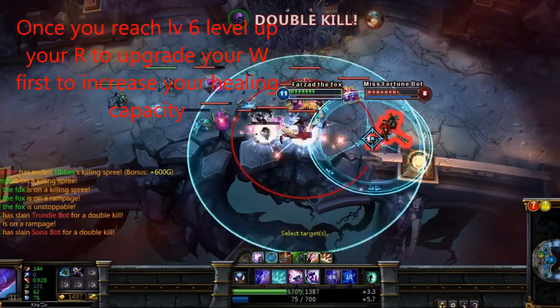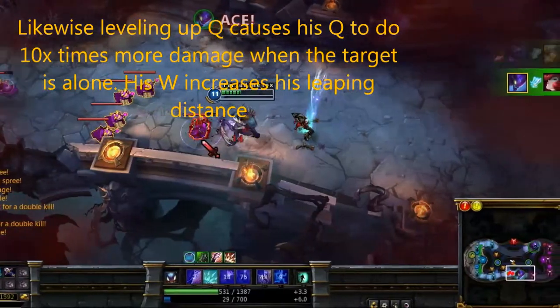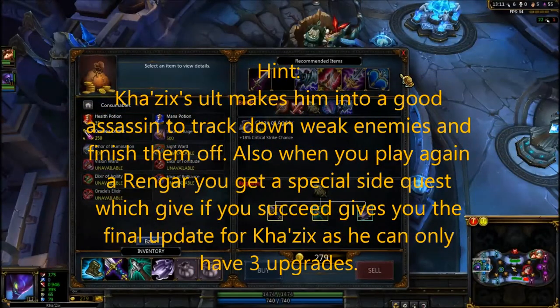After we get enough money we start building the Trinity Force. The good thing about Kha'Zix is that when a target is alone, he deals double the damage, which is pretty good.